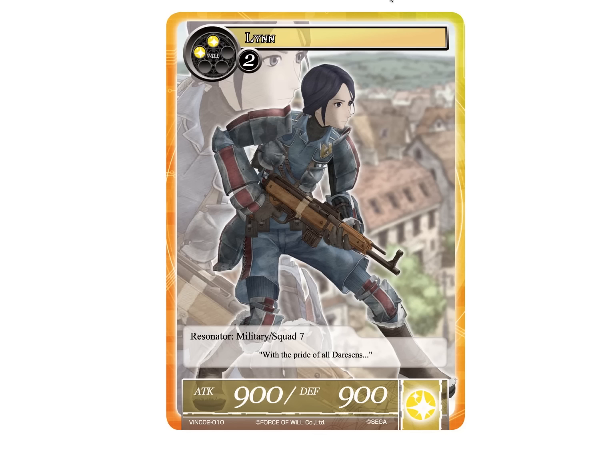Now we have Lynn, 4-drop 9-9, squad 7 — just a generic 4-drop. She's nothing really to shake a stick at, but at the same time she's not necessarily bad. She's again more of just a Vingolf card.